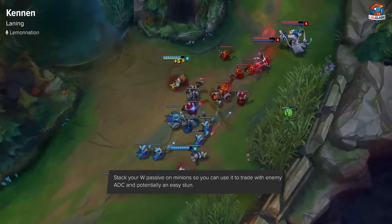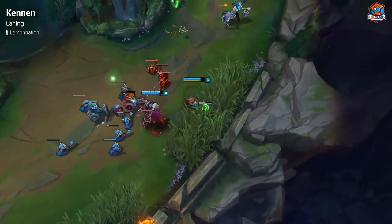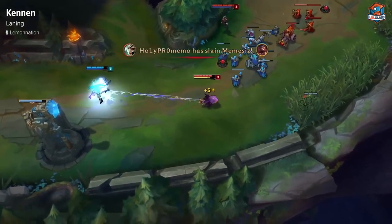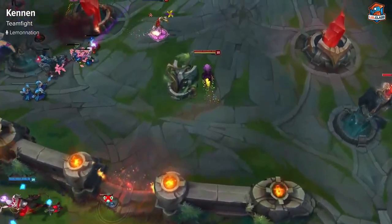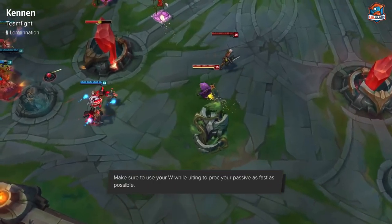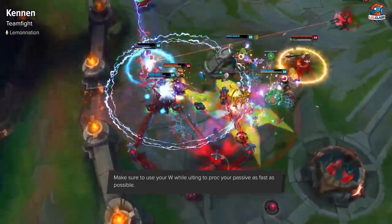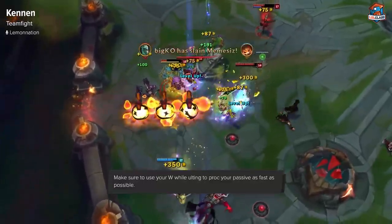For laning on Kennen, you want to throw Qs at the AD carry or the support whenever it's up to get some harass. But your primary goal is charging up your W passive — every five attacks Kennen gets bonus damage on his W and applies his stun proc. Auto-attack creeps until it's charged, then look to auto-attack the AD carry specifically. Throw your passive auto-attack on him, then W him immediately. If you can get a Q as well for a stun, that's perfect.